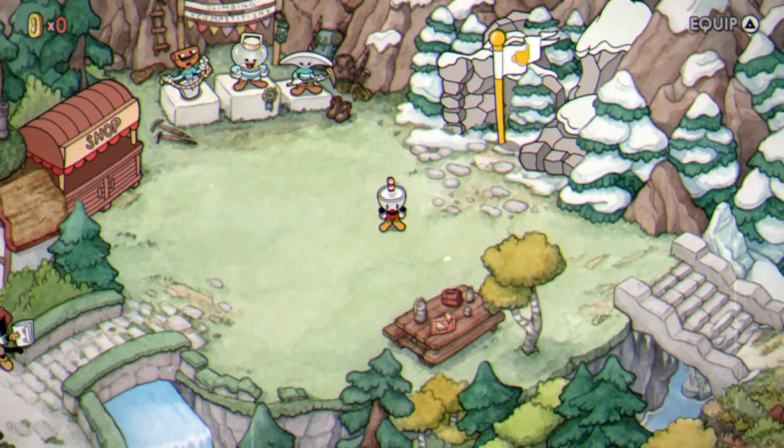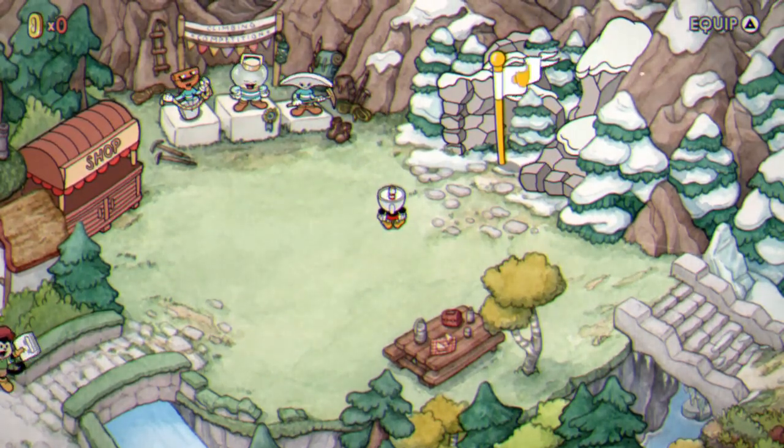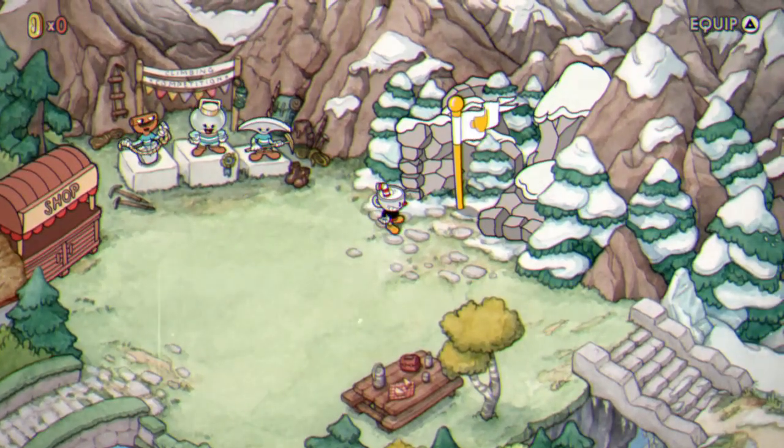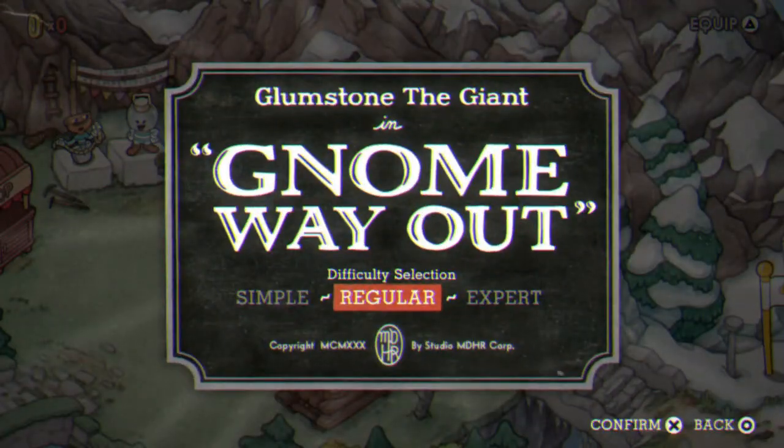The first trophy we're going to be looking at is Vacation in the Wilds. This is pretty straightforward — all you have to do is beat every single boss in the DLC. This can be done on normal mode. I'm not going to do a guide on how to beat every single one of them, because all of them are pretty straightforward. You just have to put in enough attempts until you beat them.